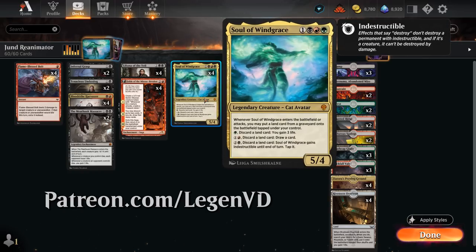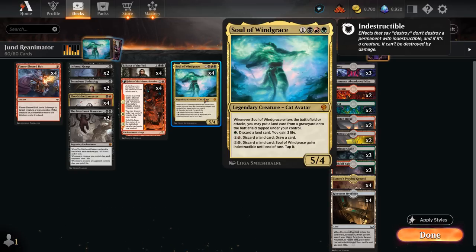Soul of Windgrace is a 4-mana 5/4 legendary cat avatar that when it enters the battlefield or attacks lets us put a land card from our graveyard onto the battlefield tapped under our control — it can even get lands from the opponent's graveyard. We can also pay a single green and discard a land to gain 3 life, 1 and a red to discard a land to draw, and 2 and a black to discard a land card to give indestructible until end of turn and tap Soul of Windgrace.